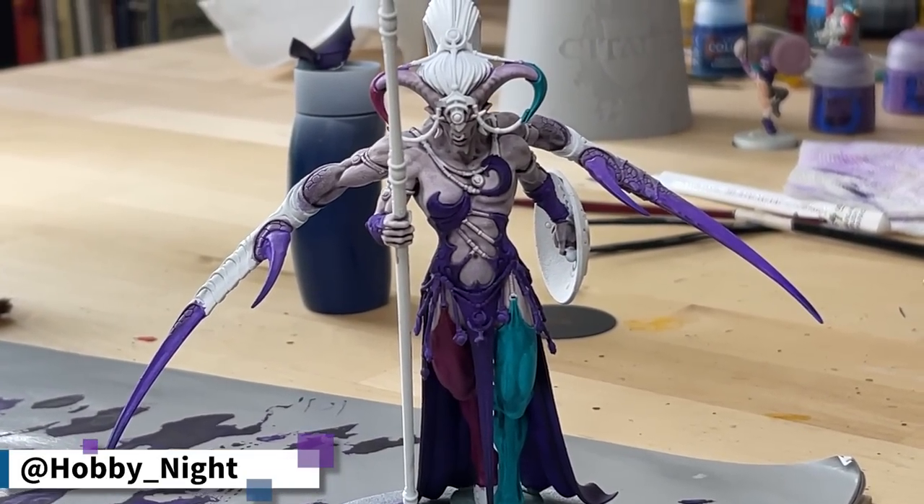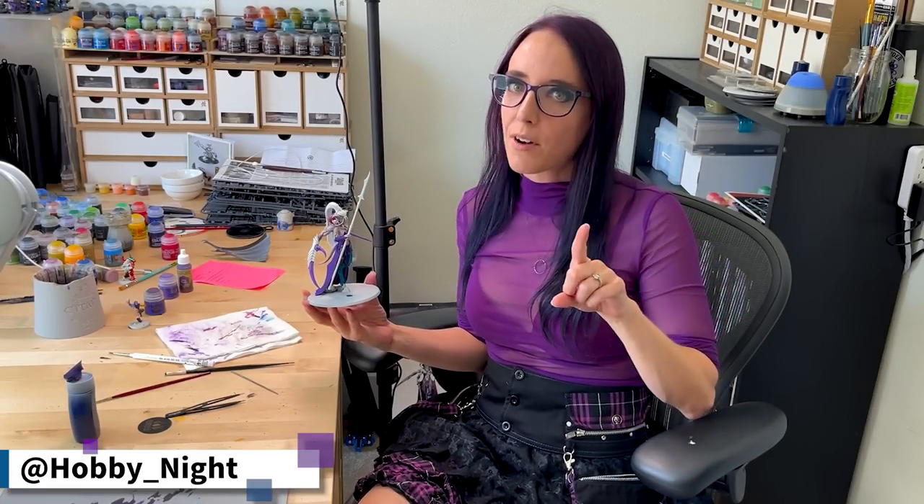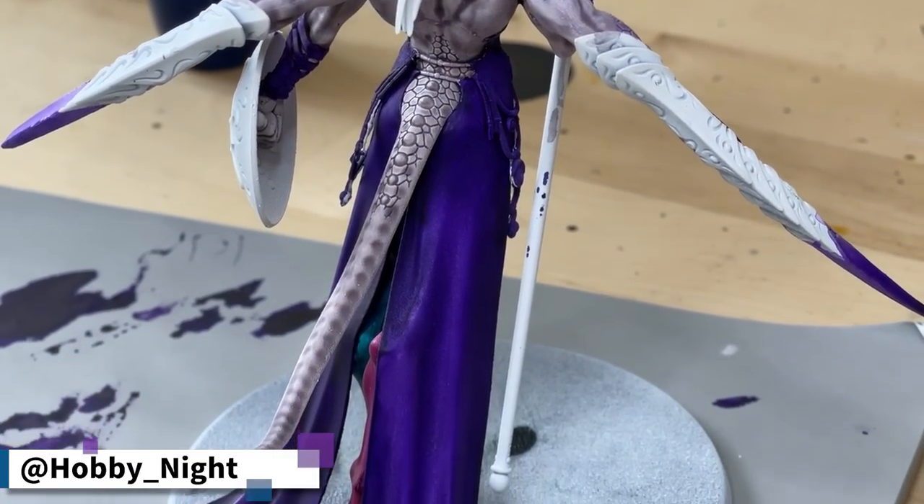And here she is — at least in the state we're leaving her today, because we're coming back in two weeks to wrap her up. I know two weeks might be a long wait, but next week is my birthday and we have other plans. Honestly, I'm really pleased with how she's turned out. The skin is exactly what I want. I did a little touch-up after the purple cloth caused some spillover, but it cleaned up fine. Next time we'll work on her weapons, finishing all the details, and tackling that glorious head of hair — I have a fun plan for that. A huge thank you to my patrons for making content like this possible. I've been Angela — I hope you have a wonderful hobby night.